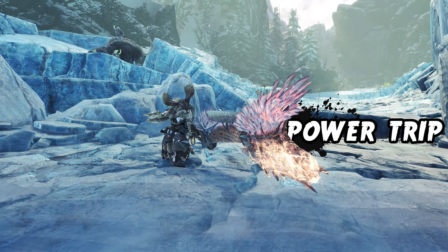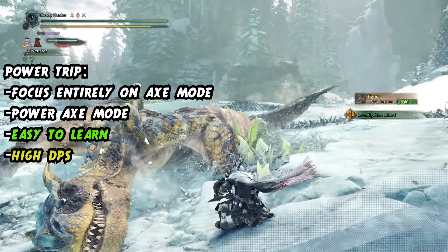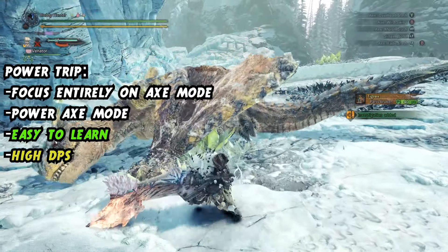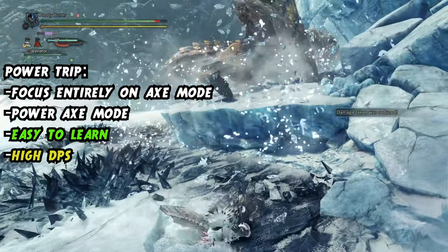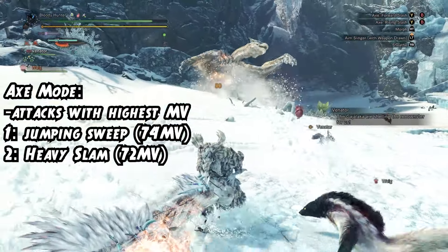As for skills, I'd recommend Evade Window and maybe Evade Extender. Power Prolonger is very useful here as well, since you want to squeeze all the DPS out of Sword Mode, but you should focus on damage-enhancing skills first — Power Prolonger is like the cherry on top. This playstyle will probably get you the best clear times if you can pull it off, but it is the most challenging because of the low mobility, the Switch Gauge and Amp Meter you have to manage, and the non-existent defensive options of Switch X. But who needs defense when you can have all the offense?